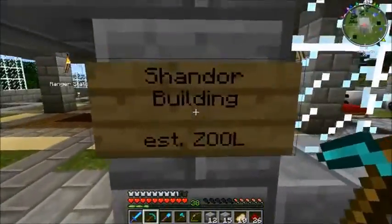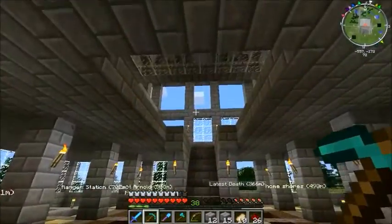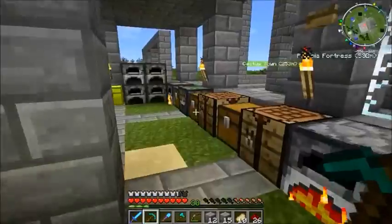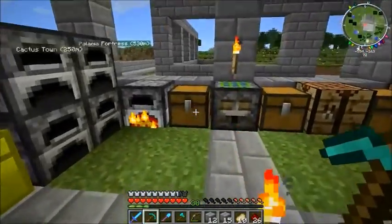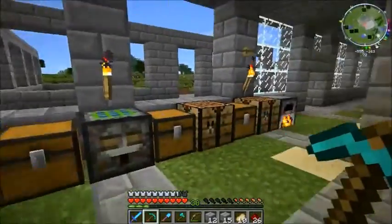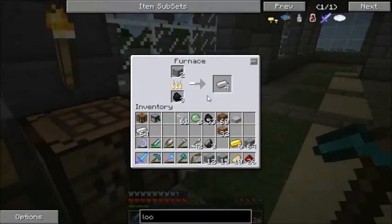This is the Shandor building, established Zul, which is not the real name of the building — I'm just calling it that for now. There will be other ways in which this building will be identified, and all of this stuff will be gone. This is just temporary to build stuff with.